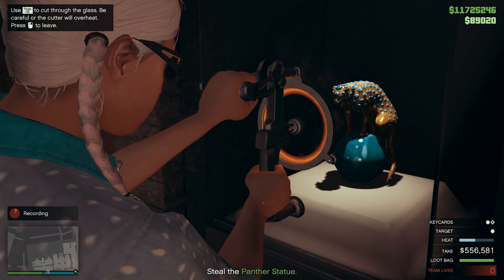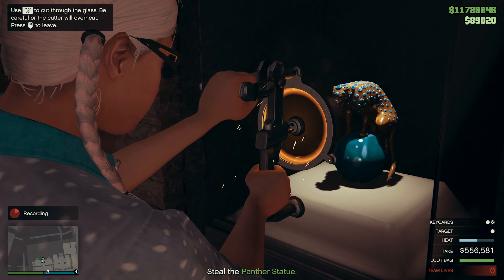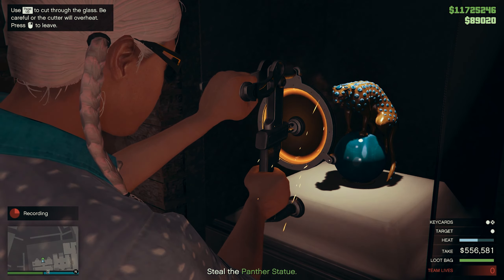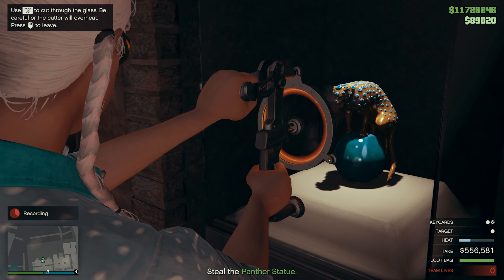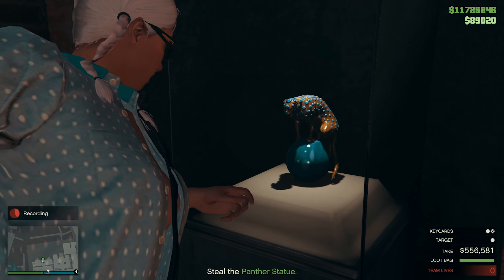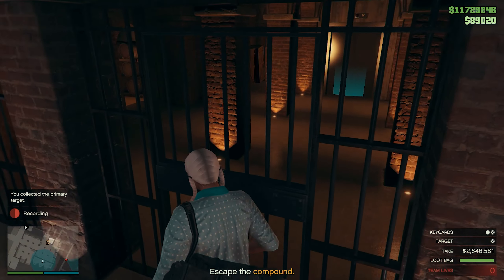Now, how are your nerves — steady? You will need them to be if you want to get into that bulletproof display case. Steady nerves and a plasma cutter. The fine art of the plasma cutter — a submarine mechanic's best friend. You must treat her gently or she will overheat.